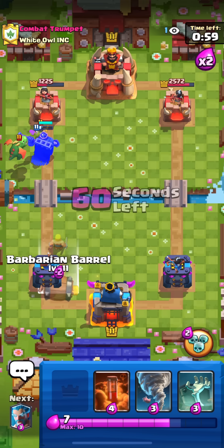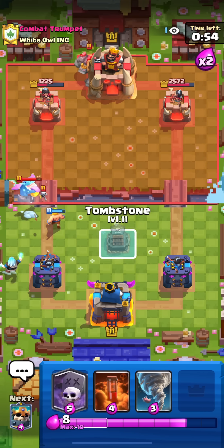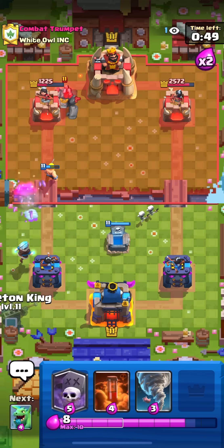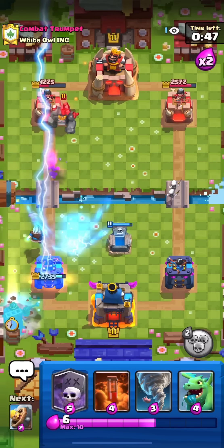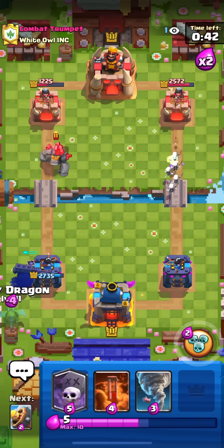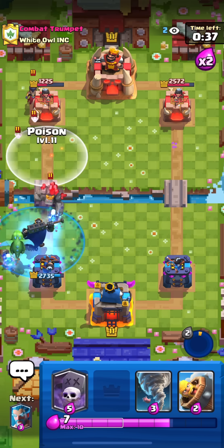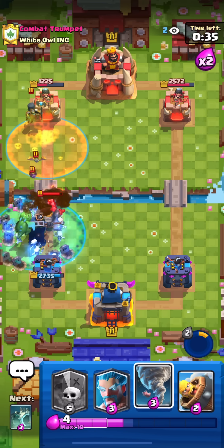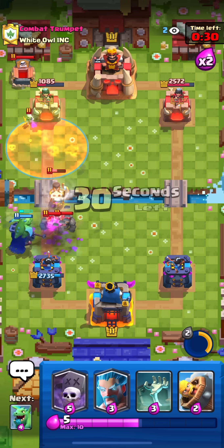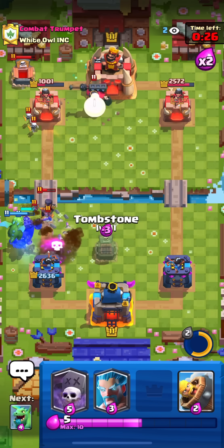Double elixir now - he's probably gonna Golem. We have to defend. I'm gonna cycle my Tombstone first then my Skully King in the back - it's gonna gather some skeletons from the Tombstone. He decides to Lightning, but I cycle to another Tombstone, pop the Skelly ability, and Poison the Night Witch getting the tower too. We didn't even need to cycle to another Tombstone - just the Skeleton King with Tornado resolved it.